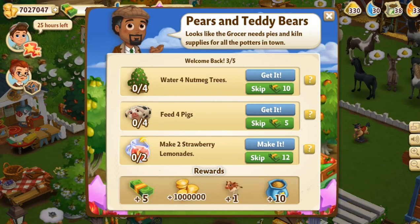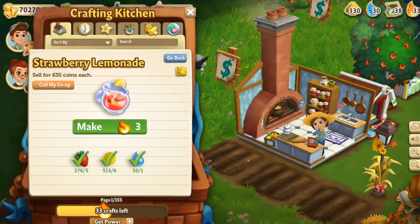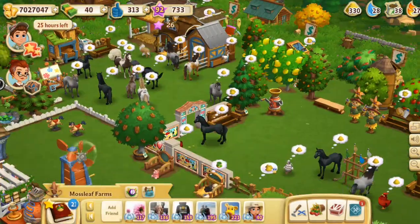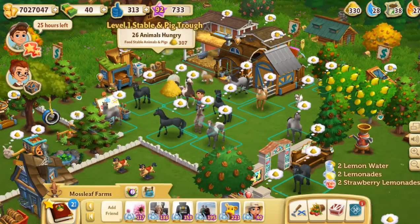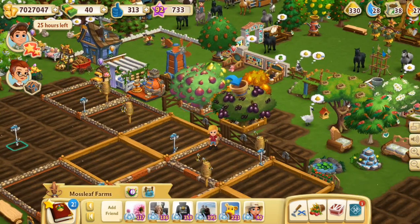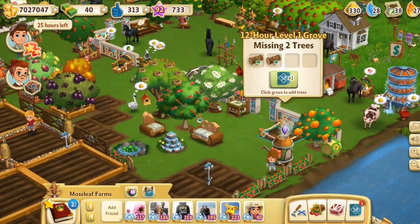And super feed and farm bucks. If we water four nutmeg trees, feed four pigs, and make two strawberry lemonades — can I make the strawberry lemonade right now? I can! One, two. And I know I can feed my pigs really quickly, and then watering the nutmegs — I know what I'm going to put into this now.